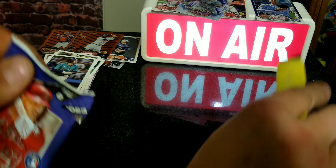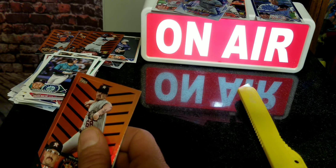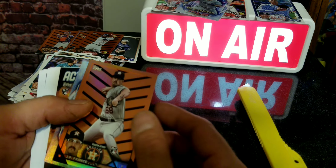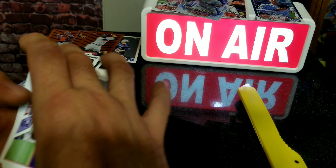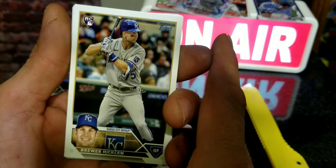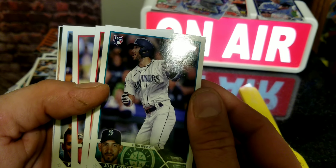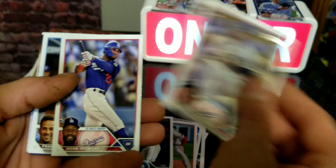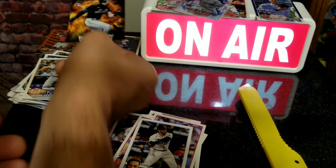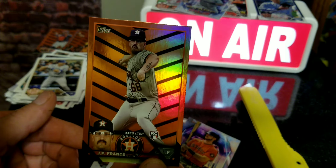Still got one more pack - this is like getting bonus rounds on Wheel of Fortune or something. We got a fourth orange parallel! The box says three value box exclusive base card parallels guaranteed, but right off the bat we got an extra one. Got Brewer Hicklen rookie, Jose Caballero rookie, Gavin Stone's rookie. An action Stars of Brett Baty rookie, a Kyle Tucker Stars, and the last one is JP France rookie card orange parallel style.